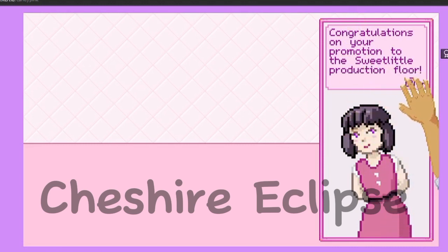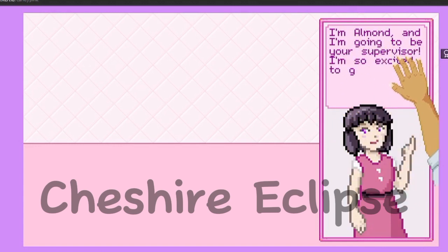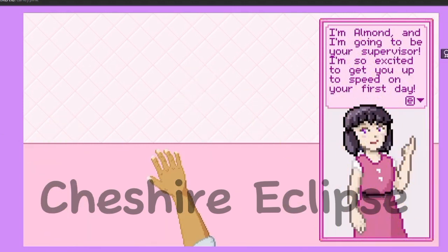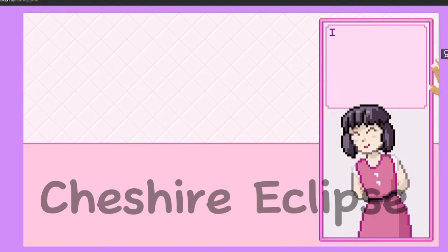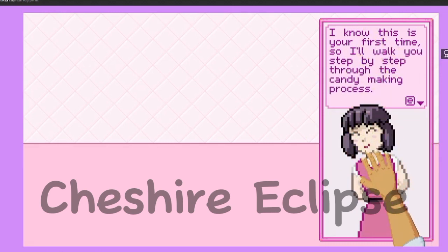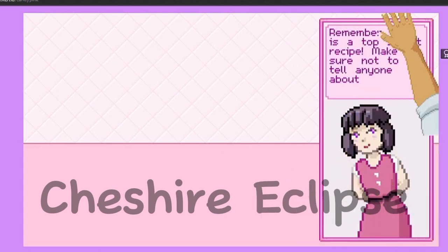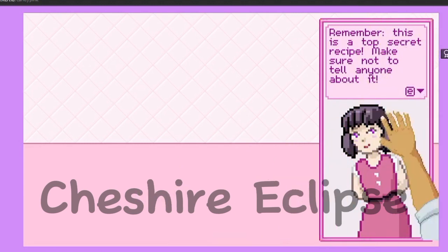Congratulations on your promotion to the sweet little production floor! I'm Almond and I'm going to be your supervisor. I'm so excited to get you up to speed on your first day. Today you'll be making our most popular product: pink heart marshmallows. This is a top-secret recipe — make sure not to tell anyone. We won't tell her, guys.